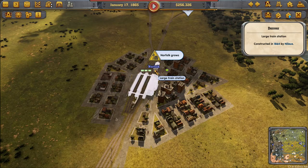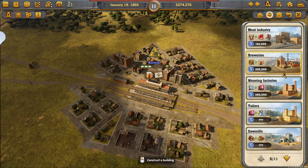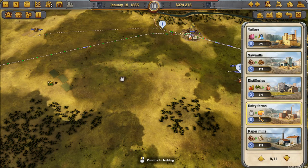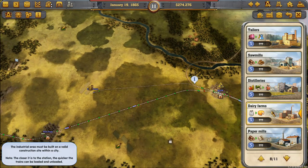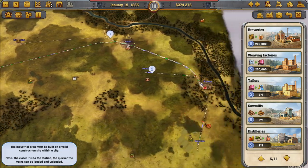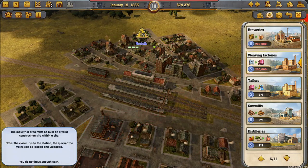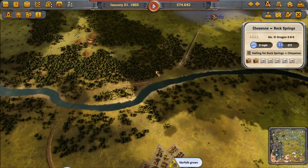Norfolk grows — when it grows, sometimes that lets me buy an industry: I can decide what kind they get. It could be weaving if we have other things nearby. It could be dairy because we have dairy farms since I have milk. That's an error — must be built. I can only build tailors. Do I have cotton anywhere? Let's do that — build the closest station as possible. Now we have a weaving building.